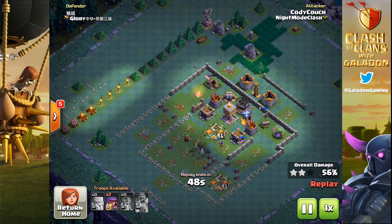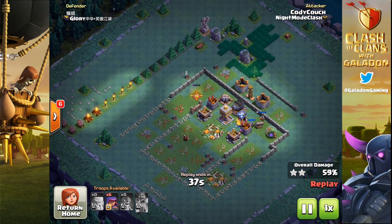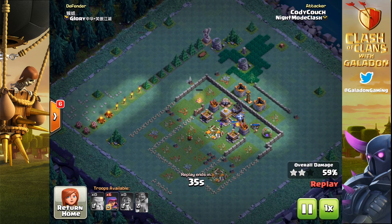Right here the archers are getting through the builder hall — that's the second star. Cody Couch well on his way to a huge percentage, with seven archers left and already at 59%. I've seen this attack done in several different ways; it can be done on all sorts of bases.